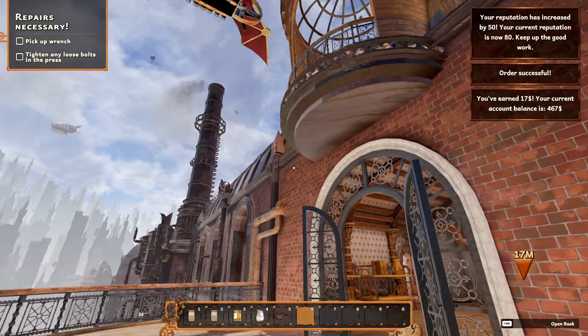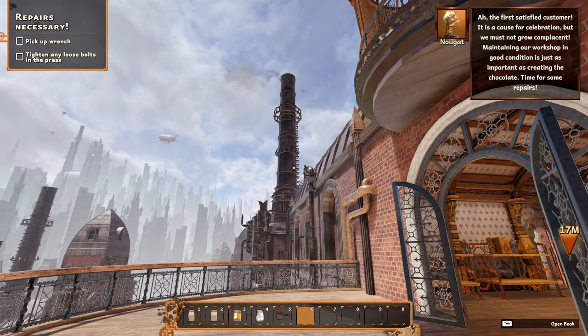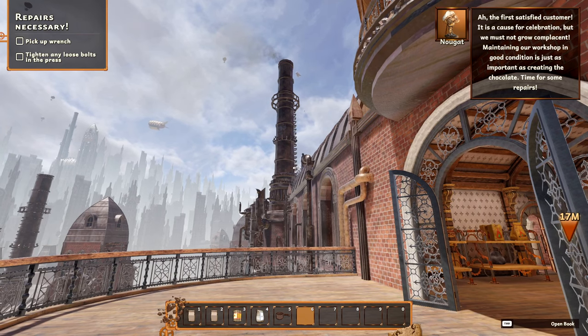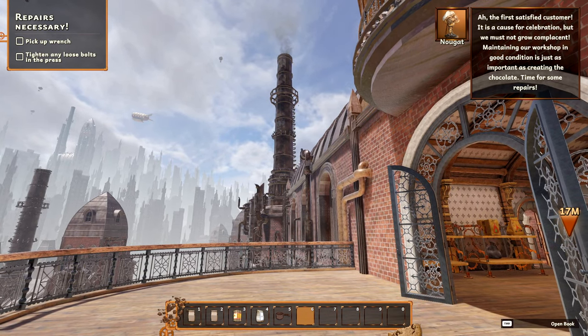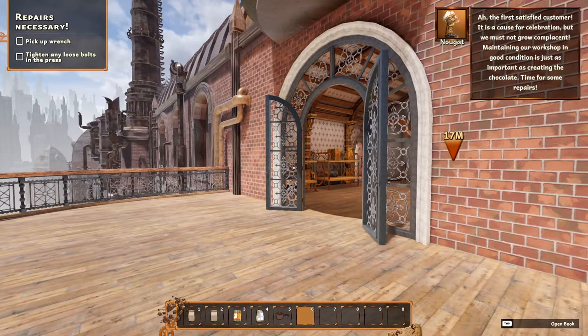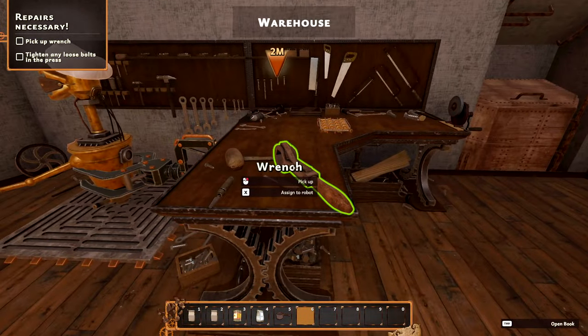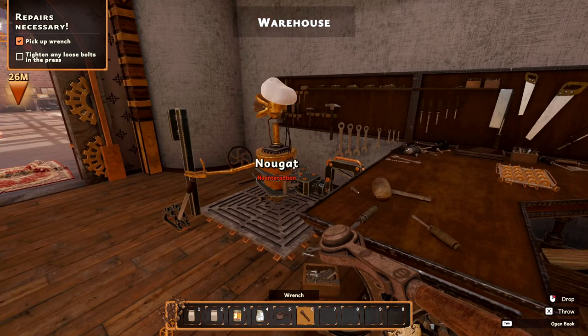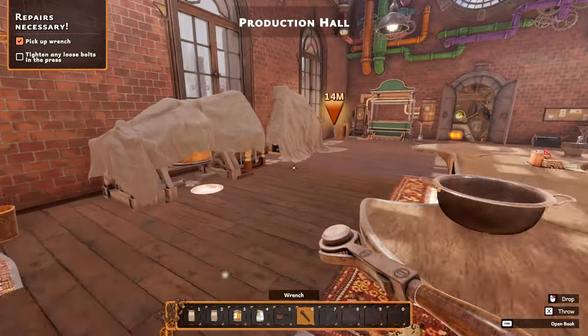Mr. Hawk is happy - reputation has increased by 50, current reputation is now 80. That's great news! Satisfying the first customer - cause for celebration. But we must not grow complacent - maintaining your workshop in good condition is just as important as creating stuff. I saw that wrench when I was walking by, so we're gonna need to grab it and tighten up the loose bolts on the press. Oh, that's interesting.